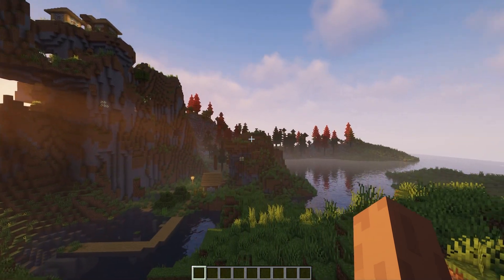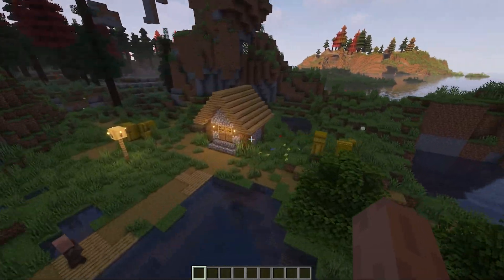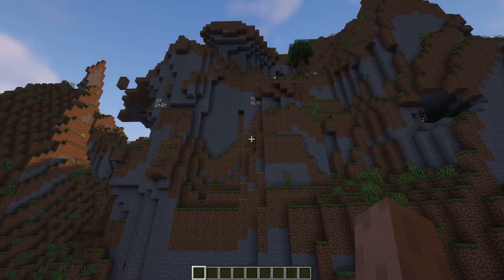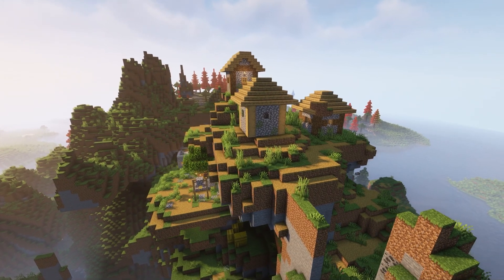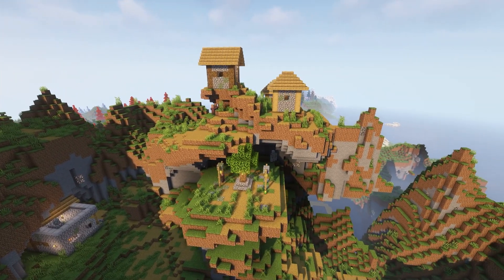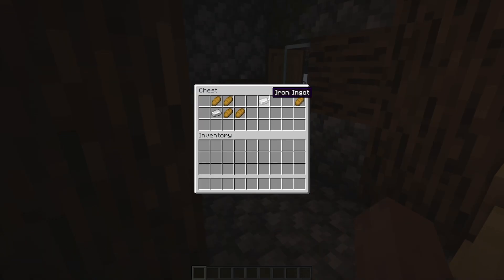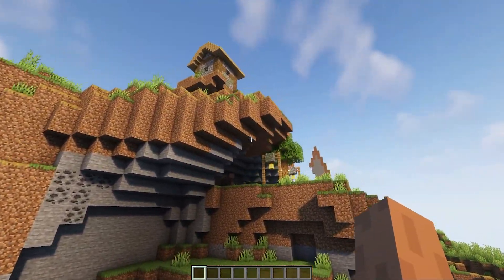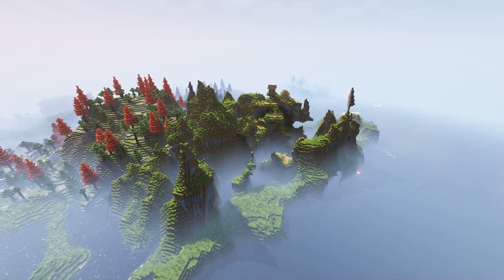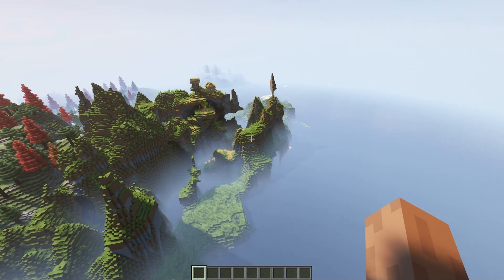Seed twenty-nine — getting really close to the finish line. We have another pretty special seed — only one house, probably the smallest village we've seen so far. It has two emeralds and some potatoes, perfect to start farming. The village is something special — look at those layers, the different places where the houses are generated, and that tree in the middle. The marketplace is pretty epic. At the blacksmith though only iron and bread. Simple yet pretty interesting, with many useful things for early game. Turning around — a shipwreck and a nether portal right there.